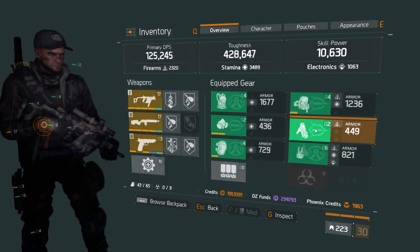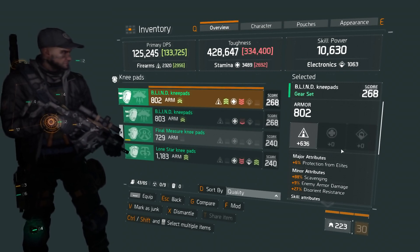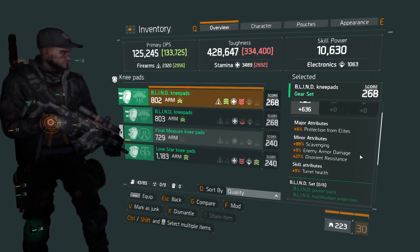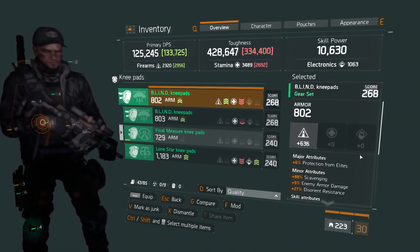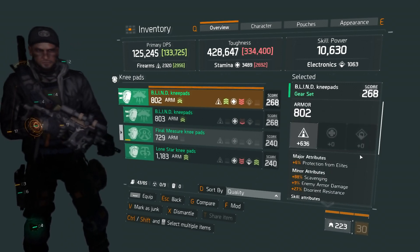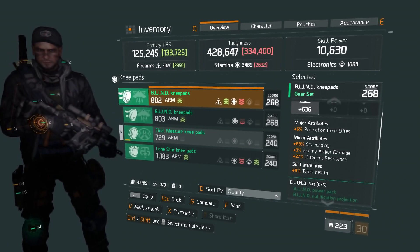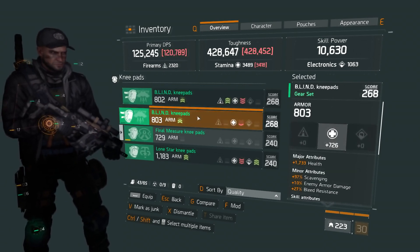Having better armor would be nice, but let's move on to the knee pads. The first one is Blind knee pads: 802 armor, 636 firearms, plus 6% protection from elites, plus 88% scavenging, plus 9% enemy armor damage, plus 27% disorient resistance, and plus 9% turret health. This isn't that great — 636 firearms is kind of bad, and the turret health isn't really useful.